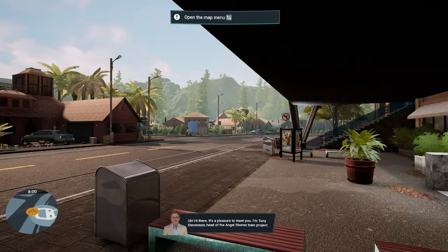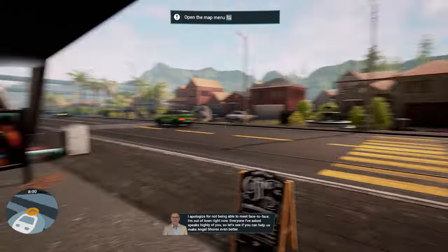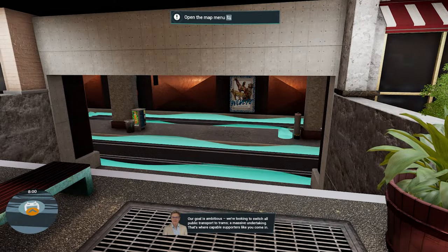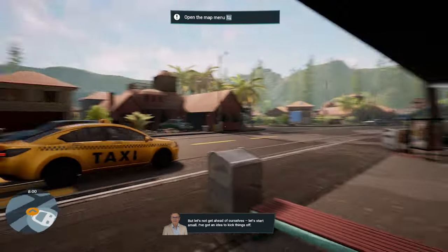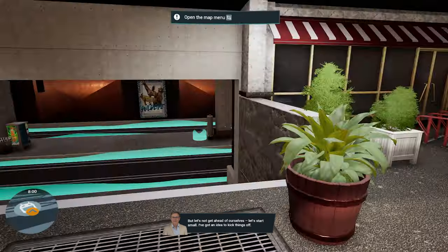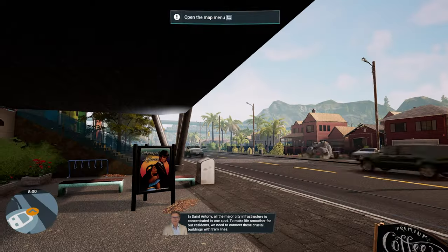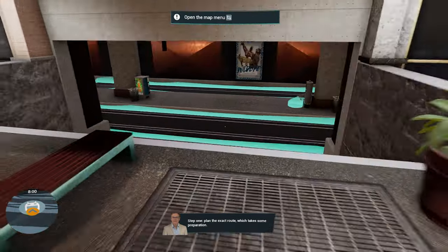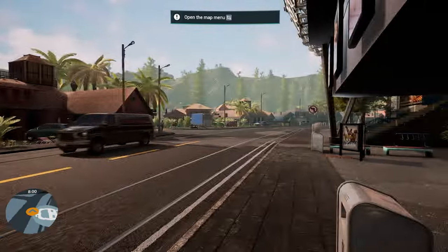"Oh hi there, it's a pleasure to meet you. I'm Tony Stevenson, head of the Angel Shores tram project. Everyone I've asked speaks highly of you. Our goal is ambitious — we're looking to switch all public transport to trams. In San Anthony, all major city infrastructure is concentrated in one spot. We need to connect these crucial buildings with tram lines. Step one: plan the exact route." The graphics are actually really good — the houses and cars look great.